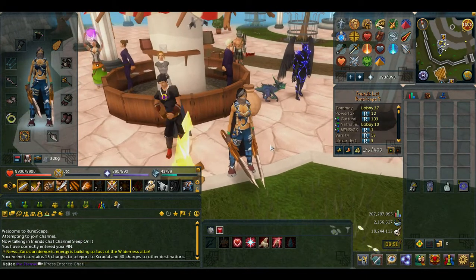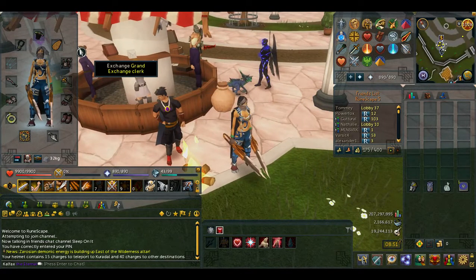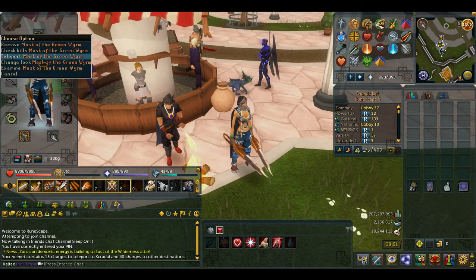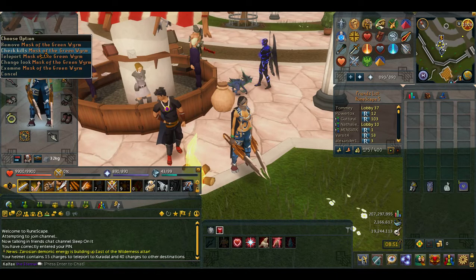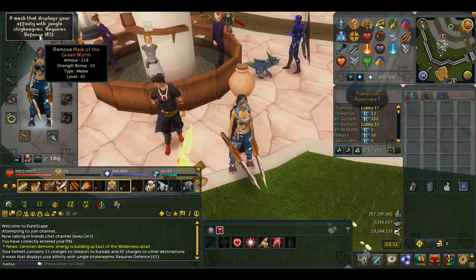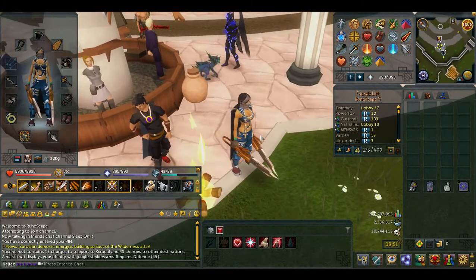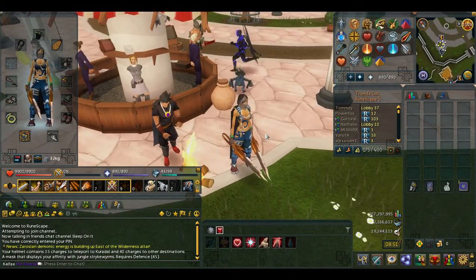This is Calfax here with a new video. In this video I'm going to do a slayer task and kill jungle strike worms. For my gear I'm using the mask of the green worm for the extra jungle strike worm slayer XP and for the extra 10th double drop.